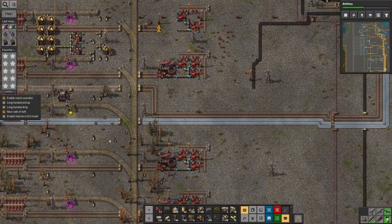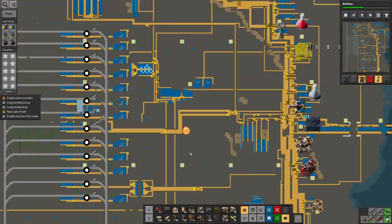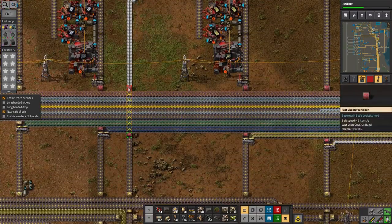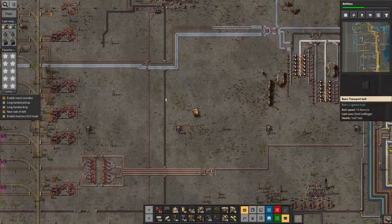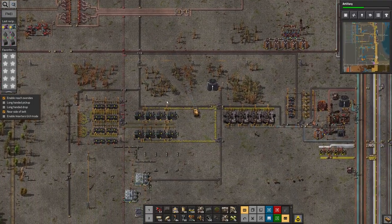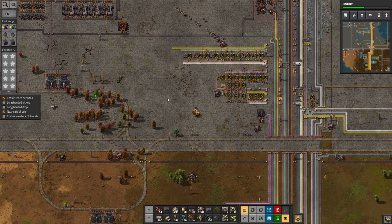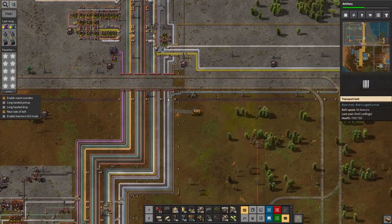The bots are arriving to build the belt. Another thing I noticed between episodes was that I've screwed up again down here — this underground belt is the wrong way around. I'm going to need to head down there and fix that. This problem with underground belts seems to crop up more often than it should. I think I just need to be more careful.